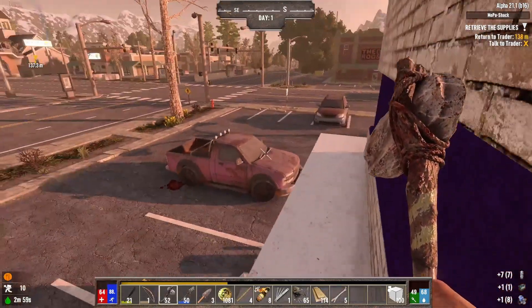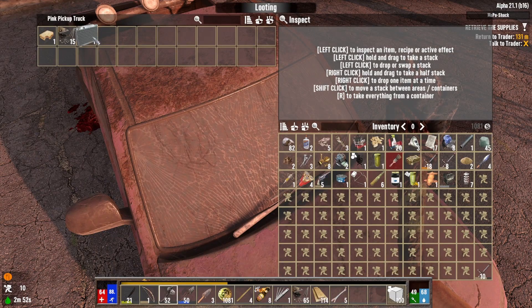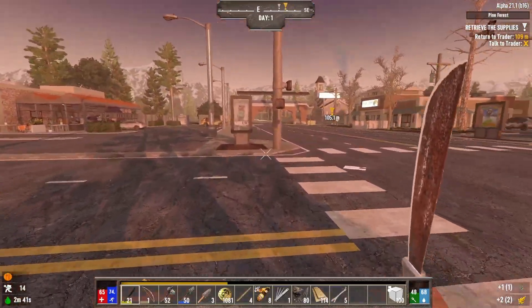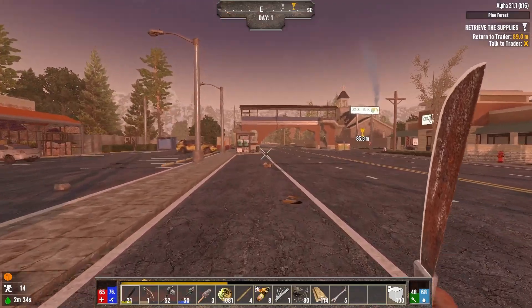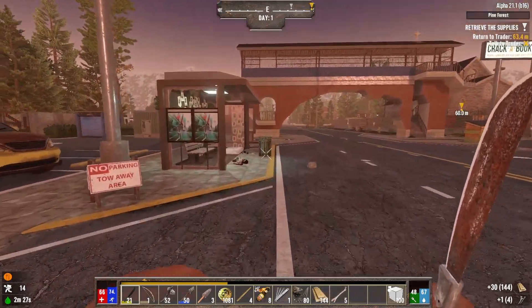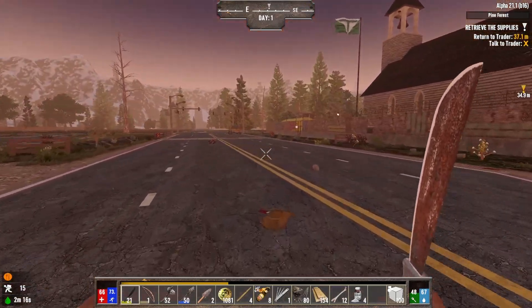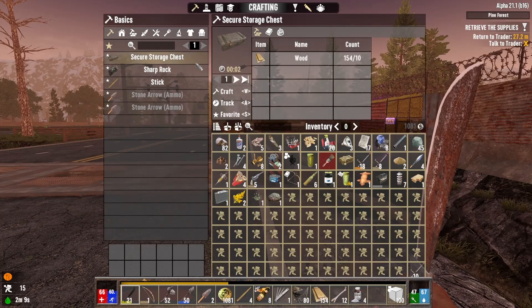I don't have parkour yet so we're going to take it a little easy on the way down. We got a radiator - you could sell that or later scrap it for brass, but I don't need the brass right now. It sells for 40. Once I get a wrench I can scrap lights for steel. Yeah, it's definitely nighttime - it never hurts to stop and loot a trash can when it's night and death is surely imminent.